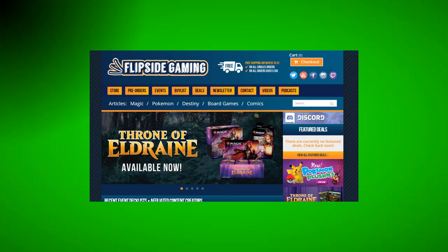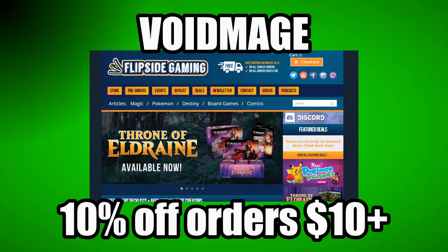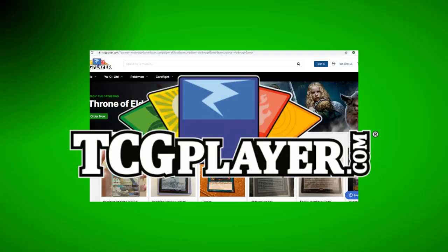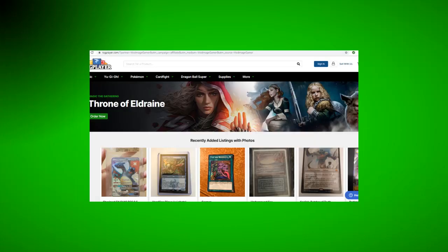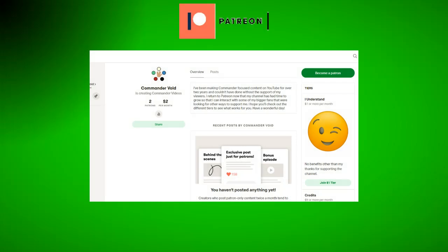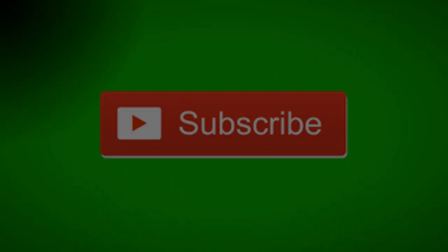If you want to help out and support the channel, there are a few things you can do. Go check out Flipside Gaming and use the promo code VOIDMAGE in all caps — this will get you 10% off all orders $10 or more. If you go shopping on TCGplayer.com, use my affiliate link in the description below. That way, all purchases you make will go towards helping the channel. And lastly, go check out my Patreon — it's a more direct way to help the channel while also getting more interaction. I appreciate all of your support. If you haven't already, subscribe and hit the notification bell so you don't miss any videos.